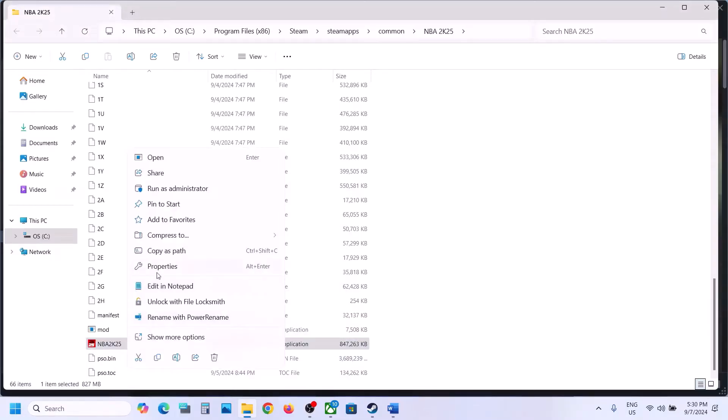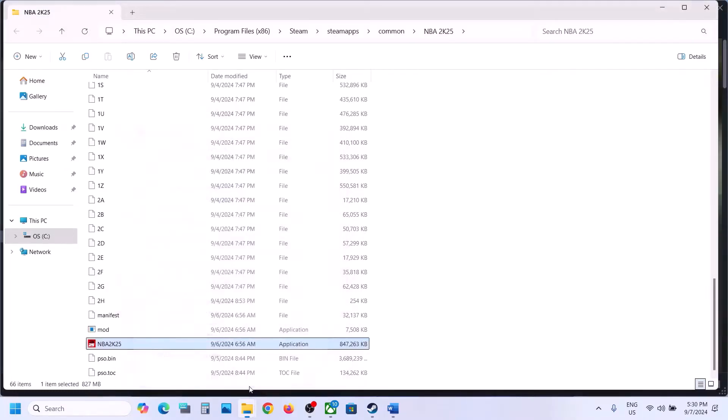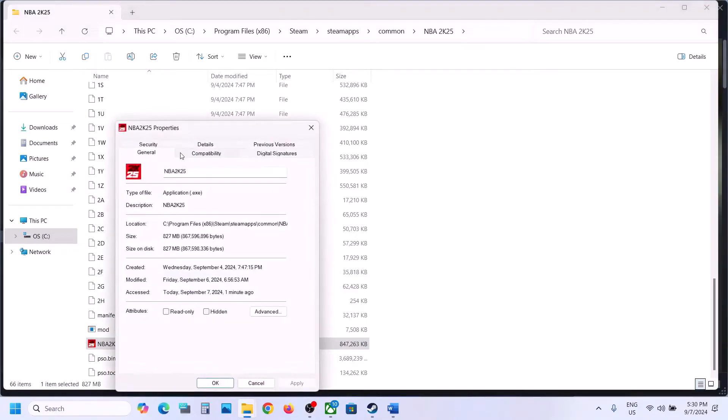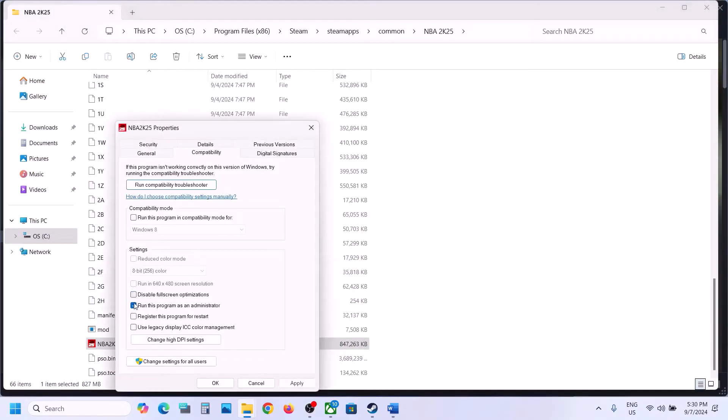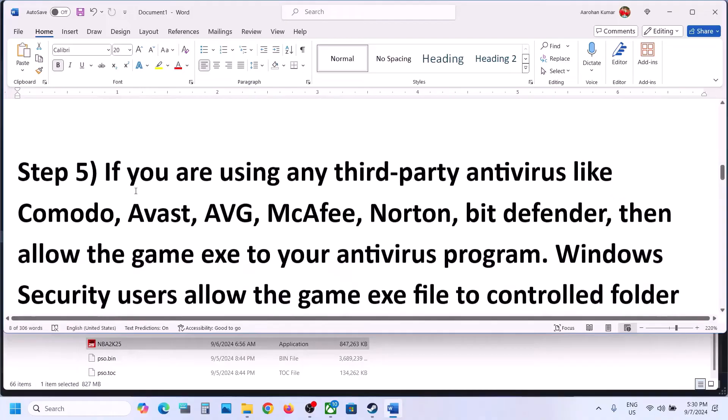Launch the game from there and check. If that does not work, go to Properties once again and this time put a check on 'Disable full screen optimization', hit Apply, click OK, and then launch the game and check. If still not working, you can uncheck these boxes and follow the next step.